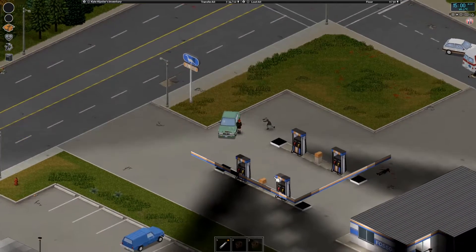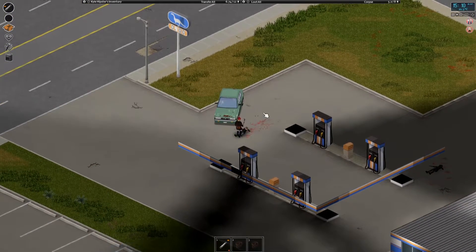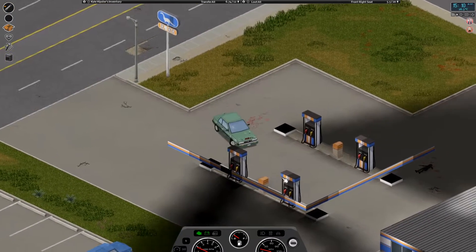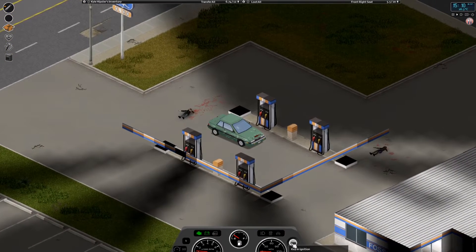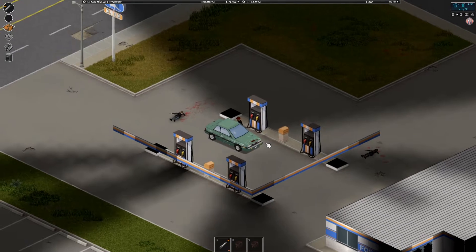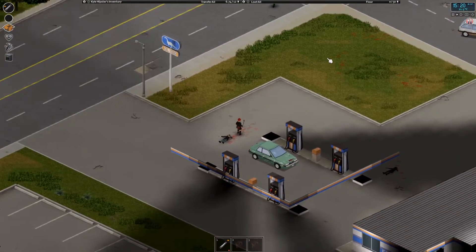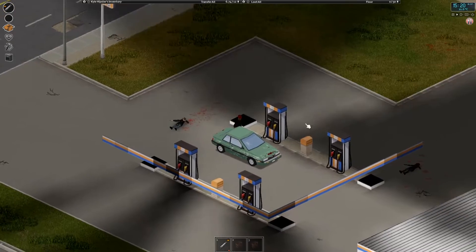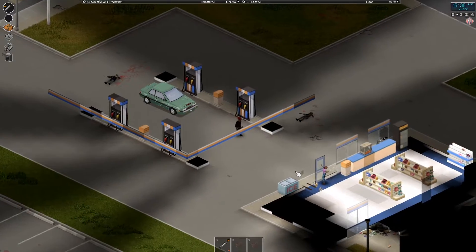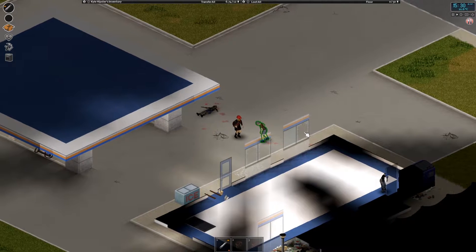Now we just need to put the generator back and refill the car. The gas station is now kind of cleared of zombies. Refuel from the gas pump. I hear a zombie — okay, they're there but not really behind me. I've refilled most of it, so I'm just going to whack a couple of zombies and maybe get some food on the inside.